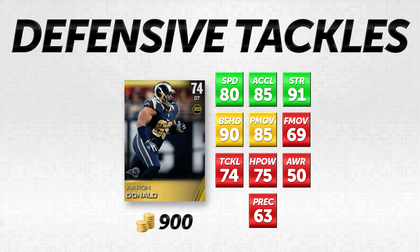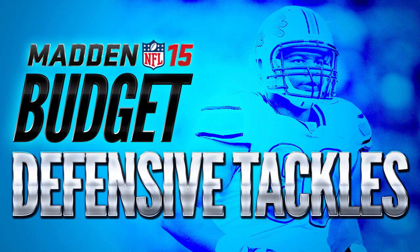I'm really not worried about this item getting to the quarterback — he's going to do a great job based on those attributes alone. The 50 awareness and 63 play recognition explain why he's only a 74 overall. If you bumped those up to even a 75, his overall would probably pop up into the 80s. For 900 coins when you're looking for a pass rusher out of the defensive tackle position, you just aren't going to find many better players.